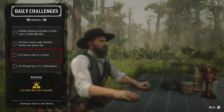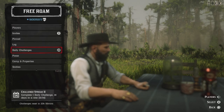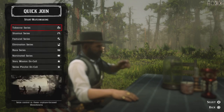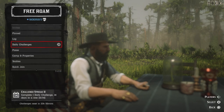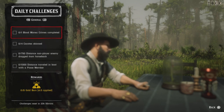There's also a fence at Thieves' Landing. For placing top three in a showdown, press left on the D-pad, go to Quick Join, and select the Shootout Series. You need to take the podium — first, second, or third. If you're with a posse and one of your posse members places top three, you'll get it as well.